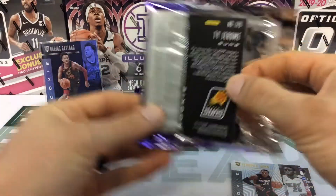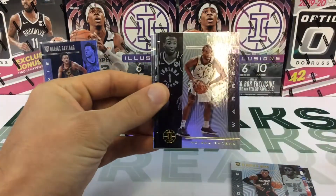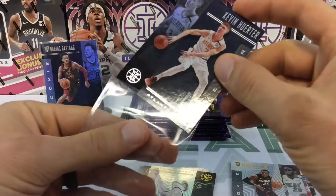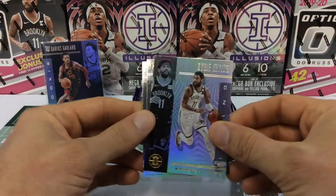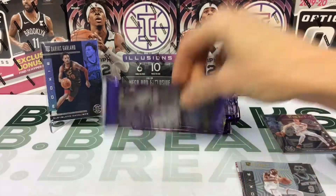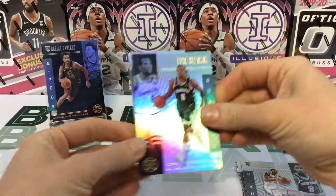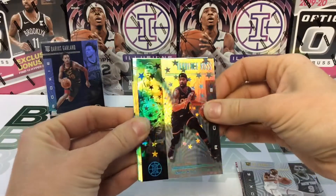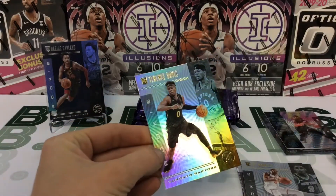Tie Jerome. Got a lot of pennies — yeah we got a huge collection of Tie Jeromes. Terry Rozier, TJ Warren, Kevin Huerter. Kyrie Irving, there's an RJ Barrett rookie, and another Tie Jerome. Eric Bledsoe, Josh Jackson. There's the starlight — Terence Ross Starlight. Kyle Lowry, Brandon Ingram, and a Terence Davis.